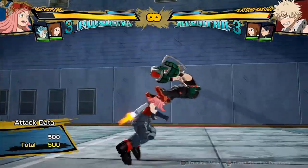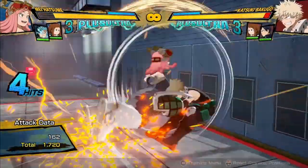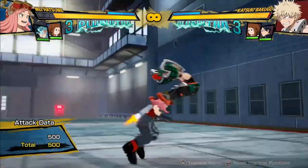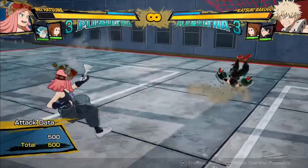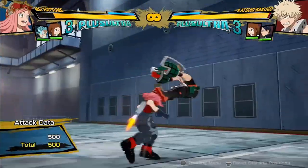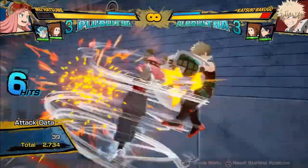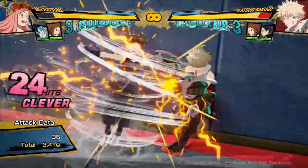Her regular attack string is pretty unusual — it's three-hitting, but after every hit she's in the air, because of how she jetpacks herself into the air. So no matter where you cancel it — from the first hit, second hit, or wherever — she's in the air. That means you can never cancel into her Plus Ultra 1 from her regular attack string, so that's just something to note. Her air attack string is similar, except it's just two hits, and the second hit bounces the opponent, which can obviously be used and cancelled for combo extensions.